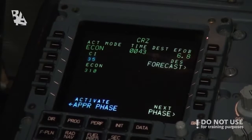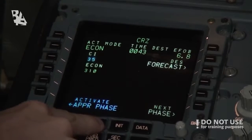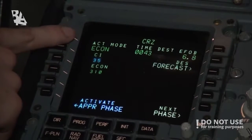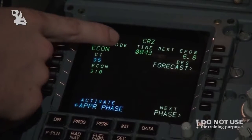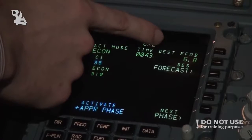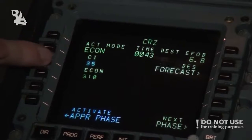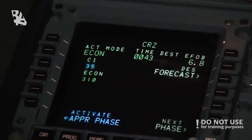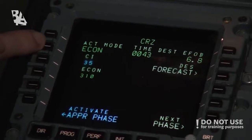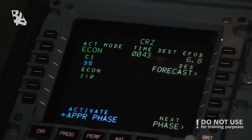We're now in cruise mode to Frankfurt airport. In the FMGS, on the performance page, we can see that we are in economical mode. We have 43 minutes to go, and estimated fuel on board at destination will be 6.8 tons. Economical cruise speed is 310 knots, and the cost index is 35. We can modify the cost index and it will modify the speed at which we will be going.